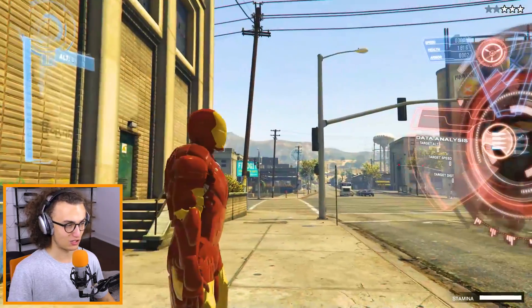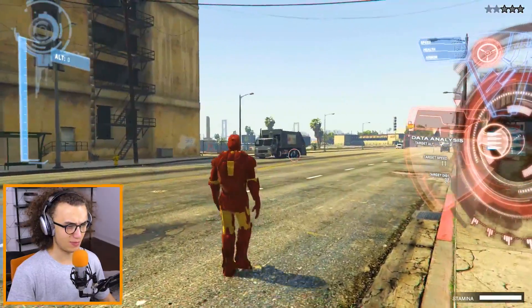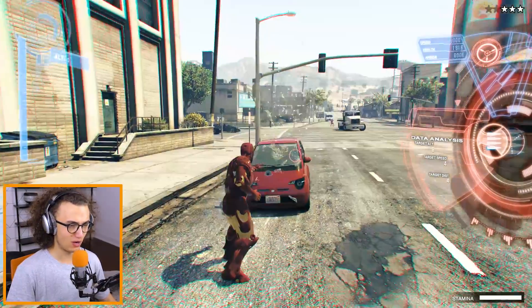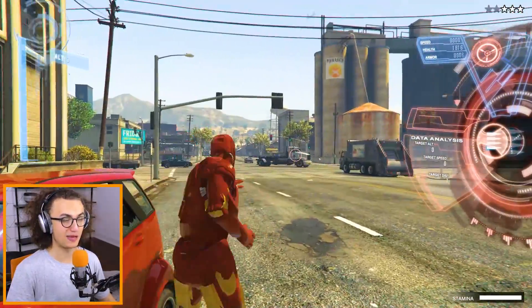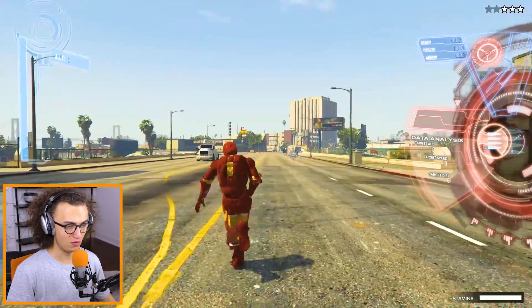We have a lot of things on our HUD — speed, health, armor — and we also have a bunch of guns. Look at this, this is one of the guns. I'm practicing to beat Thanos, you know, that's my goal over here. We can even move and shoot at the same time.